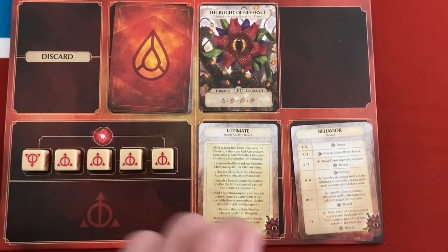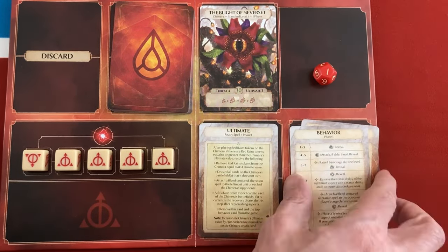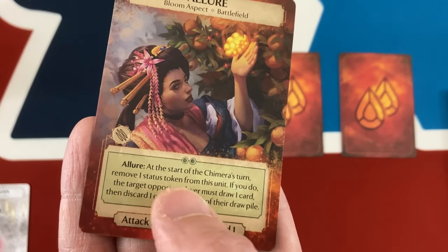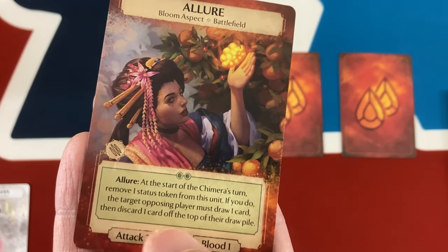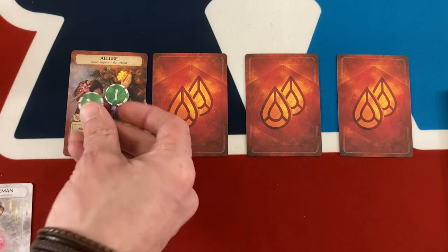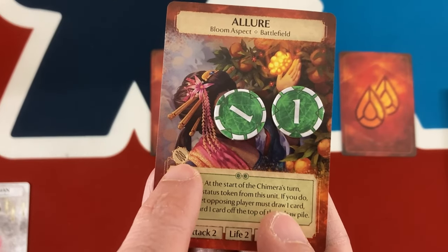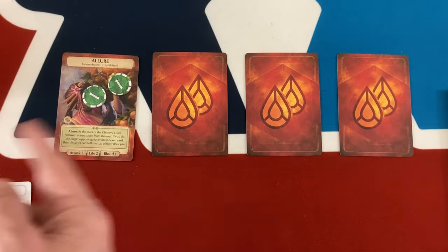Now we check what the Blight of Neverset does. We roll this little activation die — they got a one, which says they just reveal their leftmost aspect as their main action. What friend are we dealing with today? Allure. It has two attack, two life, one blood. At the start of the Chimera's turn, remove one status token from this unit — it starts with two — and the target opposing player must draw one card then discard one card off the top of their draw pile. So it could do that twice, and at the end of each round it'll refill the status tokens if I haven't defeated it.